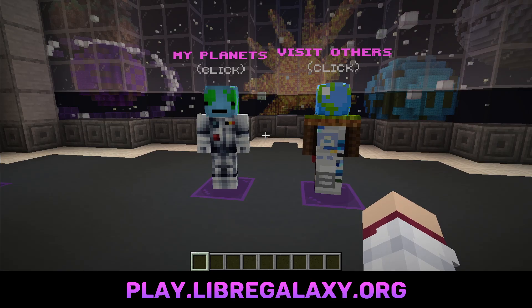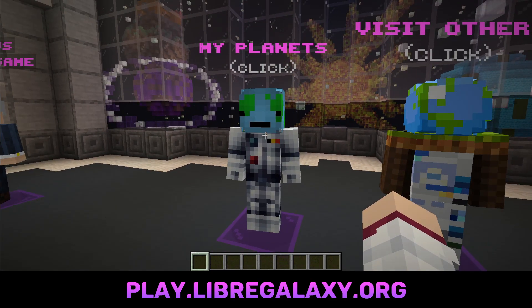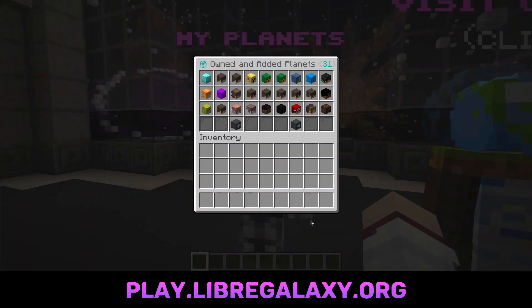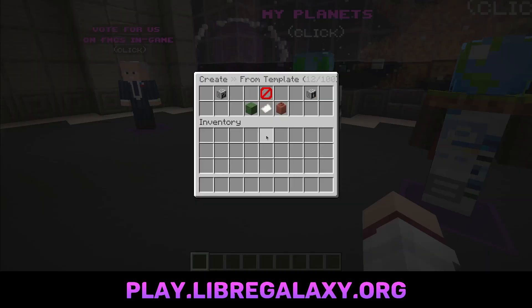Let's get into it. So first, when you join the server, if you hit this NPC and you don't already have a planet, it'll bring up a creation menu. If you do have a planet, you'll see the planets you own or are added to. As you can see, there's a few for me. But let's just pretend I'm a new player. You can also use this command yourself: WP create. Here you get to choose a template for your planet. The template is basically the world that you start out with.